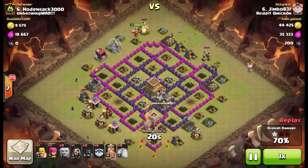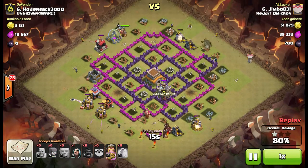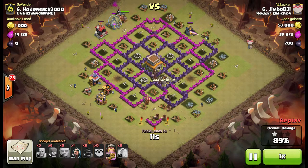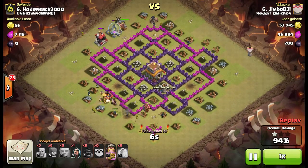You can see here he's got the king, and he's got the wizards opposite from the hogs, which is exactly what you want to do — getting those wizards going opposite the hogs. He's also got them over on the left. With wizard cleanup, you generally want to try to prioritize the high HP buildings because they take longer to kill.